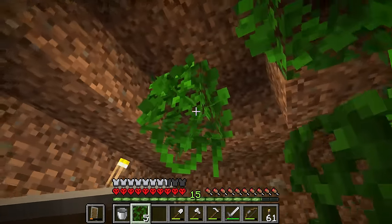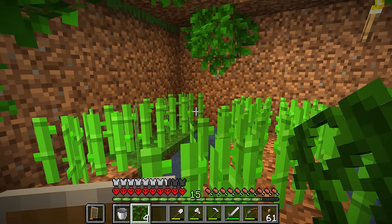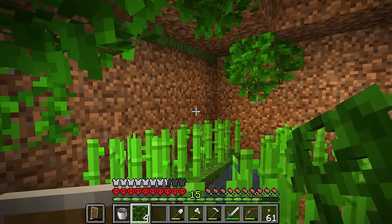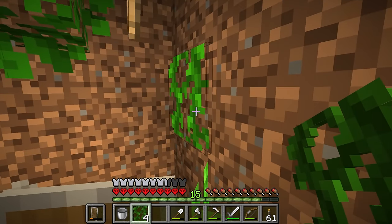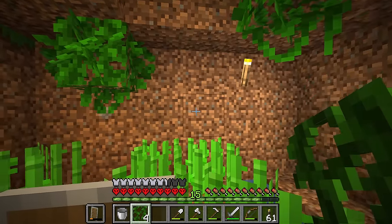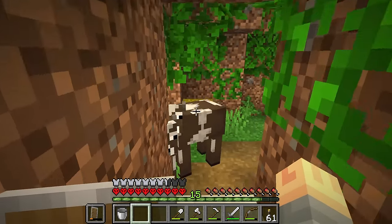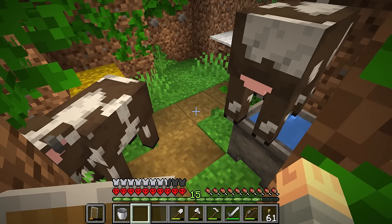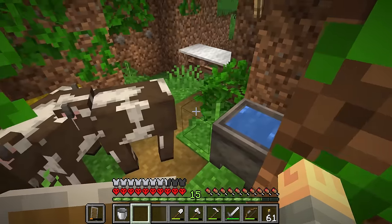I just hope that the vines don't interrupt how tall the sugar cane can grow — I hope the sugar cane can continue to grow and will simply replace the vines if they wind up being in the way. I guess that's something we'll find out. But there we go — a nice, quaint book factory. A little cow pen farm breeder area for them to hang out, and a little sugar cane farm.